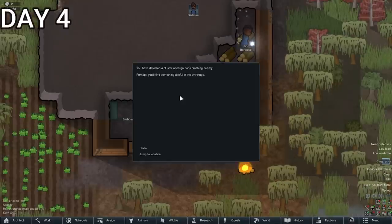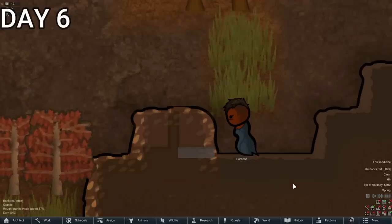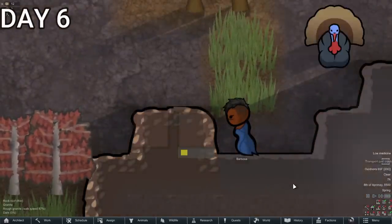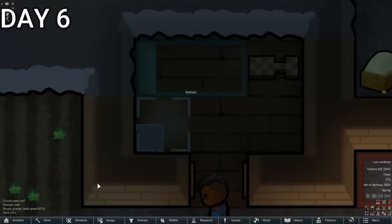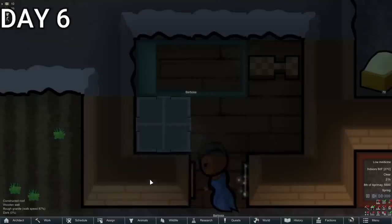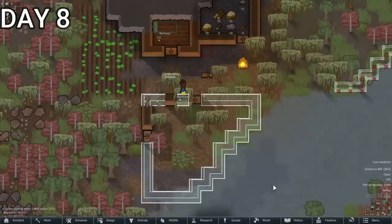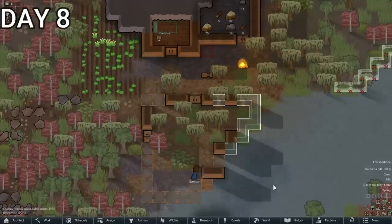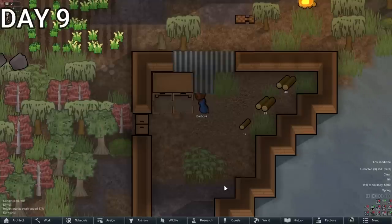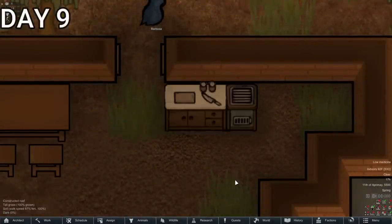Just after that, there was a bit of good news — some cargo pods fell from nearby, and it would appear Cassandra is trying to feed us. Then two days later, Barbossa was digging out some steel from the mountain. She was really horrible at mining, so it took a god-awful amount of time — basically just to make a pretty little lamp. A couple of days later, she decided to build a small dining hall with a table and stools, and made a wooden-fueled stove because she was tired of cooking on a fire.